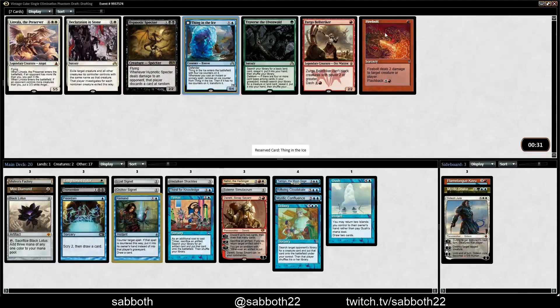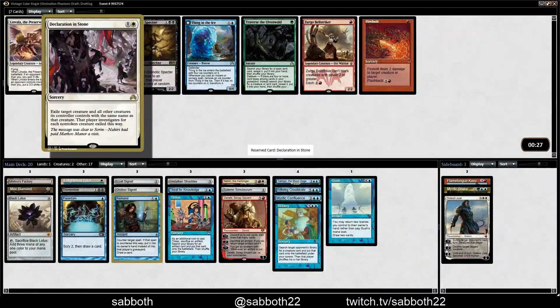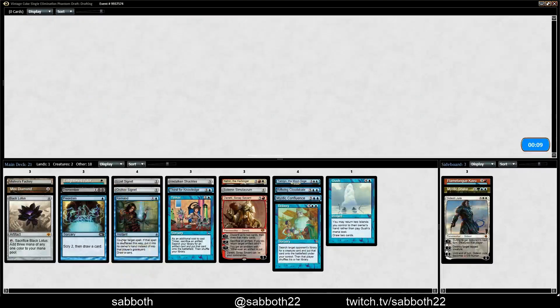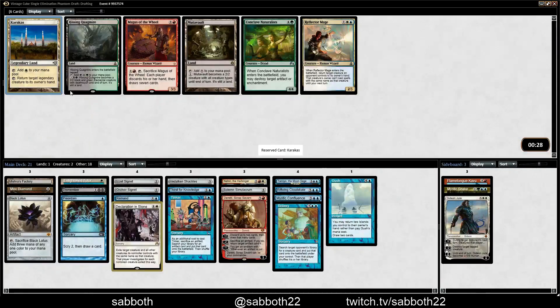Thing in the Ice and Declaration in Stone — this removal is pretty hard and works in a lot of different situations, pretty good against Packrat. Thing in the Ice doesn't work that well with what we have, so I'll just take Declaration. Caracas Wheels — it answers a lot, it's kind of in our colors, and Ral Zarek comes back around.